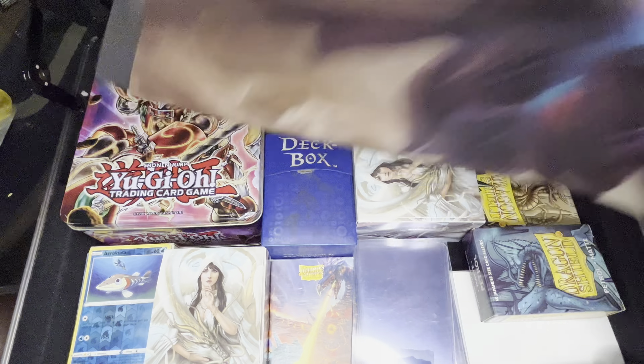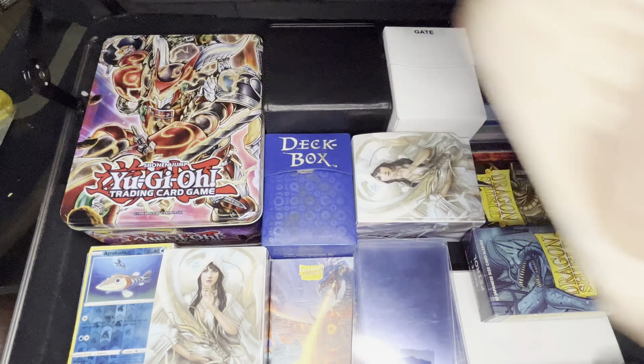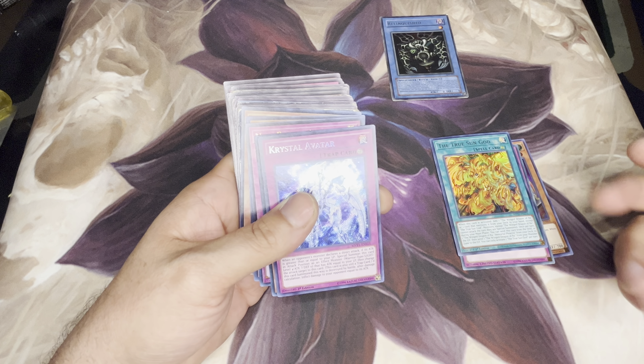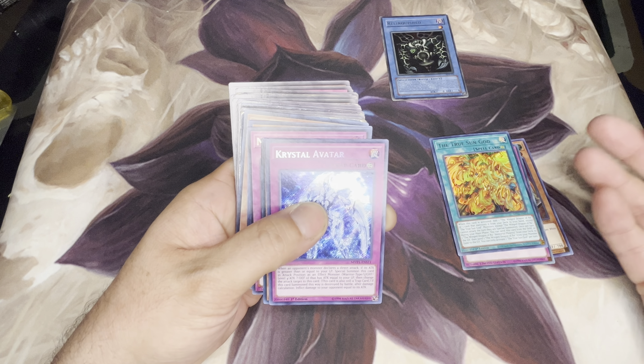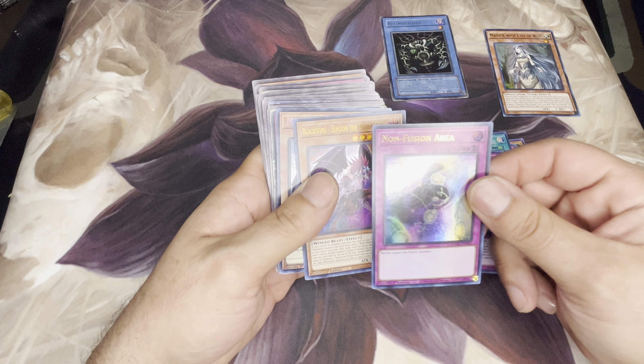What is going on everybody, today we are going to be going through some cards that I picked up today and opening a few packs here for Yu-Gi-Oh! So we got our trusty briefcase, our upside down Black Lotus. Let's jump right in. We've got a Kaiba Man, Hollow Black Losing Hollow, The True Sun God, Relinquished — going to go to my Relinquished deck. None of these really have anything to play in but I got them just because why not. Crystal Avatar made with Eyes of Blue, Non-Fusion Area.